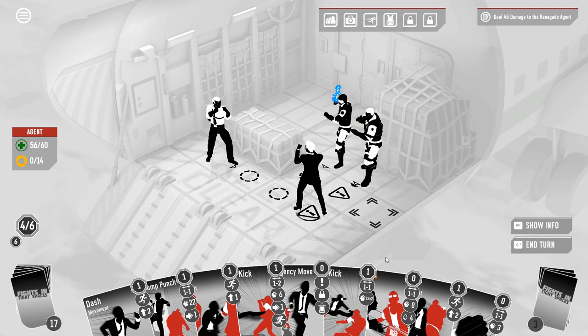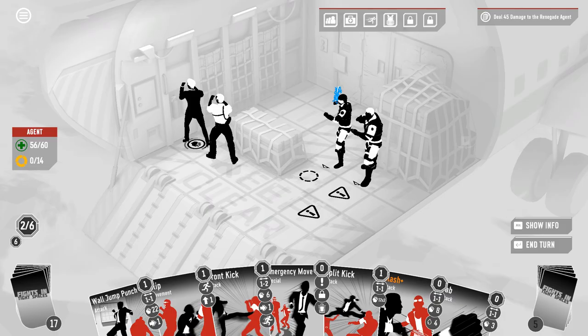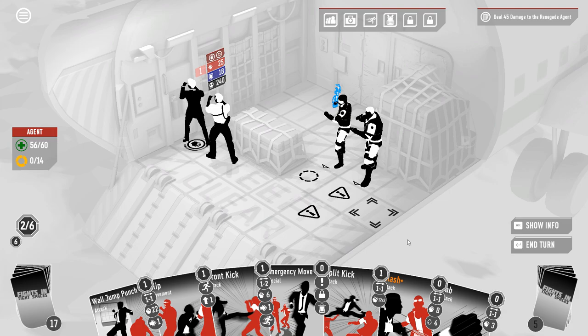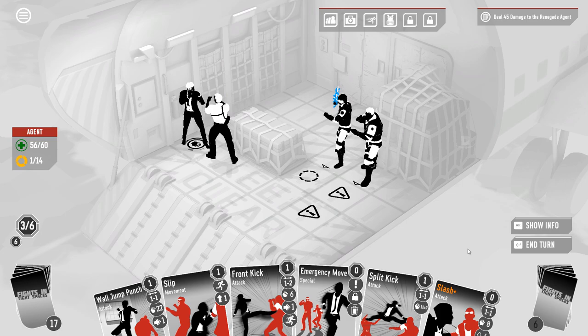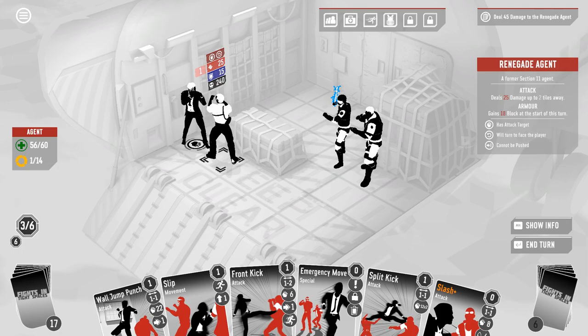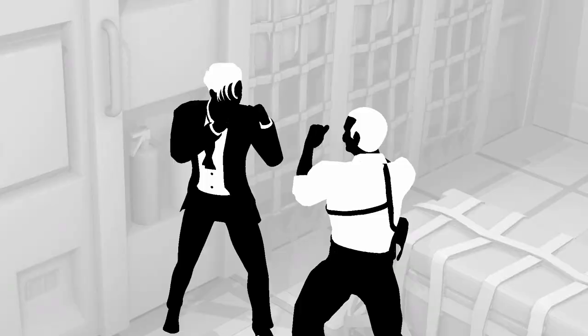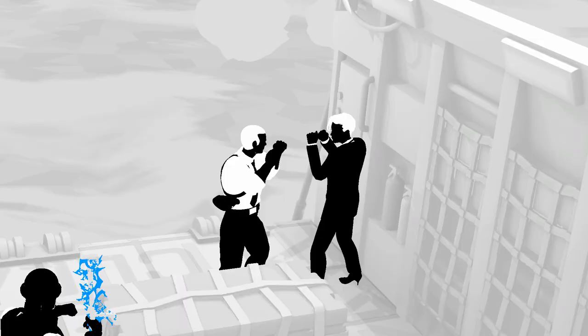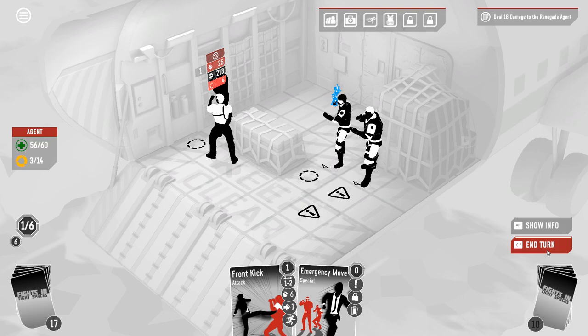Yeah, give me this too. Dash up. Shift through. I was certainly hoping to pull the steel self in there somewhere, because that would have made this really fast. So we tap you, and then we got three momentum here, two of which we can spend on attacks. Split kick to soften you up so that the slash actually breaks armor, and then follow it up with a hell of a lot of wall jump punch, and just step out of the way.